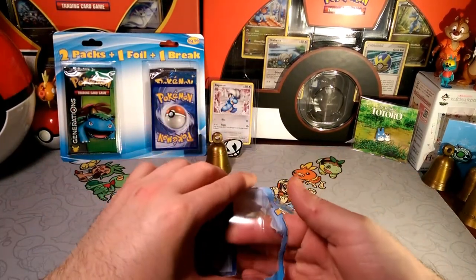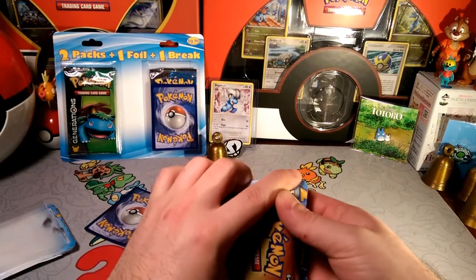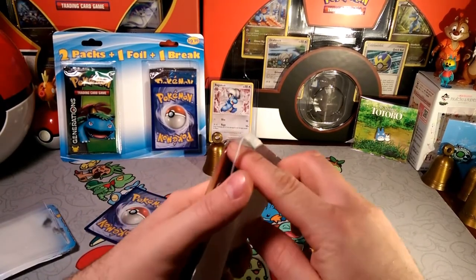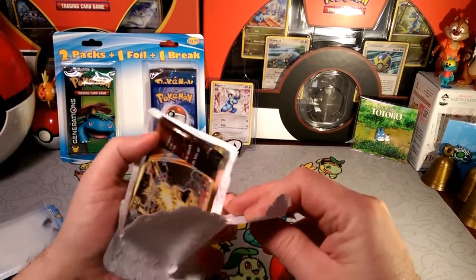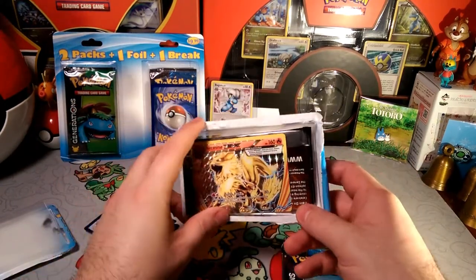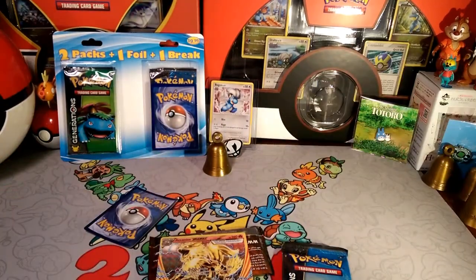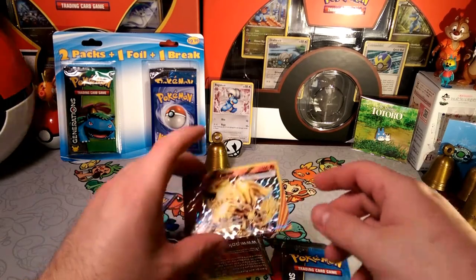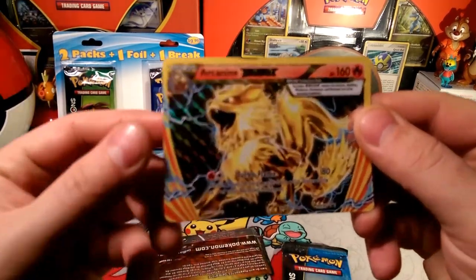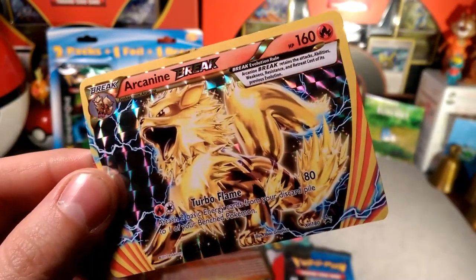We've gotten some pretty sweet stuff and I'll probably do a recap tomorrow of what we got all this week. It looks like we got an Arcanine Break in this one, because these things come with two packs — one foil and one Break card. So if that's the Break, another Arcanine Break. I love Arcanine — this is a pretty sweet card.